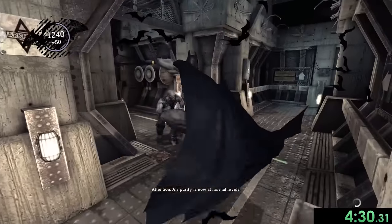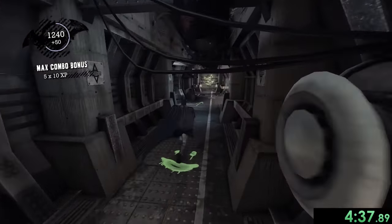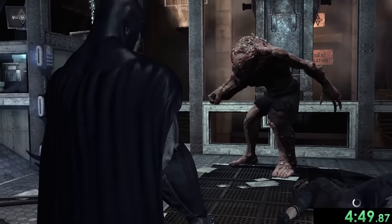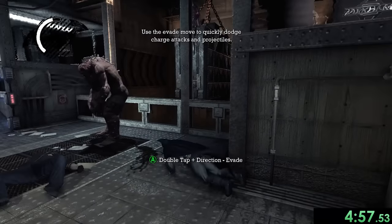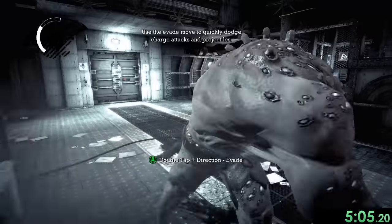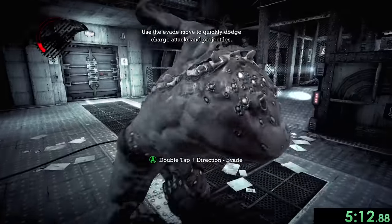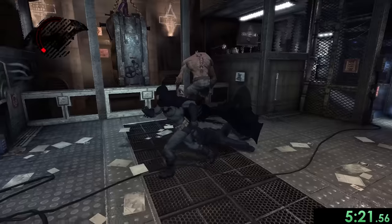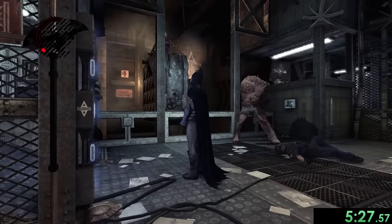We're heading back to meet Joker and get into his first mini-boss fight — we don't actually fight him directly. We take out some guards, then run through this hallway and take out another set of Joker teeth. Joker reveals his plan to transform enemies, which is a little scary. For this big mutant guy, it's actually faster to just let him hit us repeatedly in the corner rather than fighting back, so we go into the corner and let him keep smacking us.